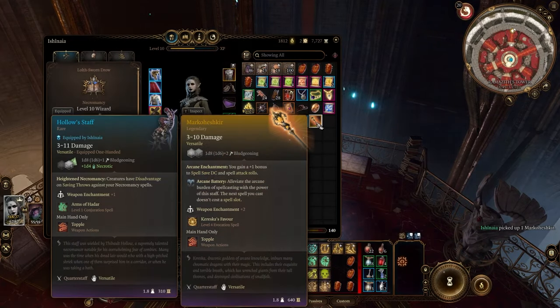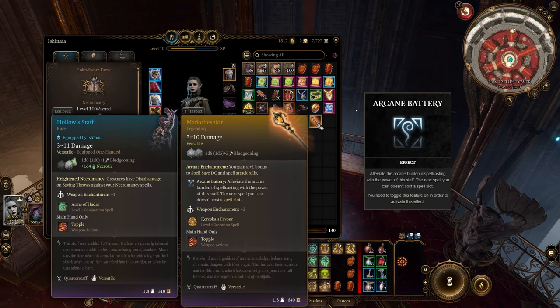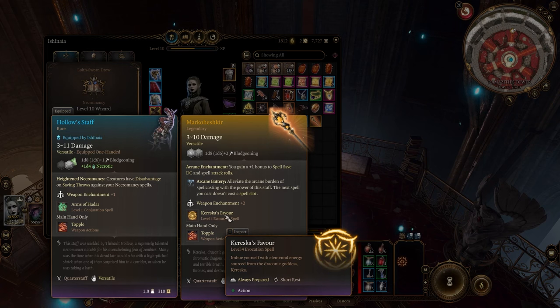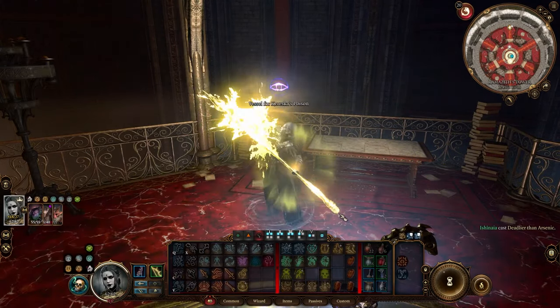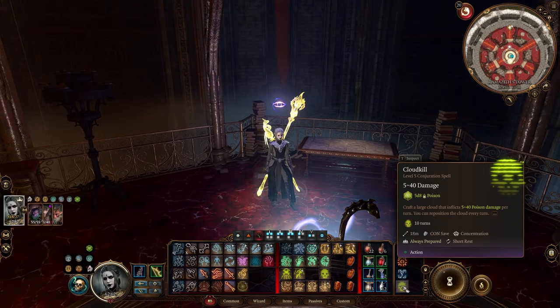There we find two items protected by two globes of invulnerability. To get these items you need to reveal the two invisible levers in front of them and pass a DC 20 Arcana check on each. The first item we get is the Markoheshkir Staff. This staff gives us a plus one on both our spell save DC and spell attack rolls. Additionally it gives us the Arcane Battery ability, allowing us to cast a spell of any level without spending a spell slot once per long rest. Last but not least we also get the Kereska's Favor spell, which imbues you with an element of your choice, giving you resistance to that element and letting you deal additional damage equal to your proficiency bonus. On top of that you get two spells of the chosen element to cast per short rest — 90% of the time we'll use the poison version for the extra poison damage and the free Poison Cloud that comes with it.